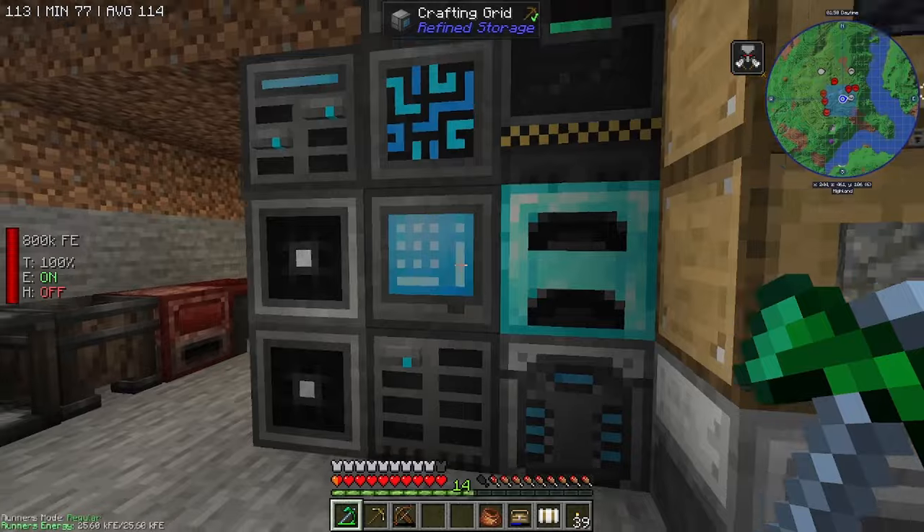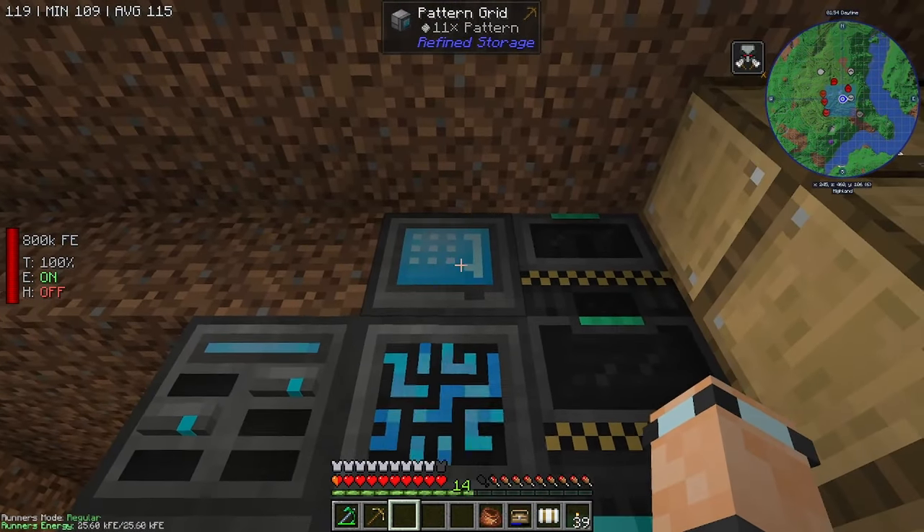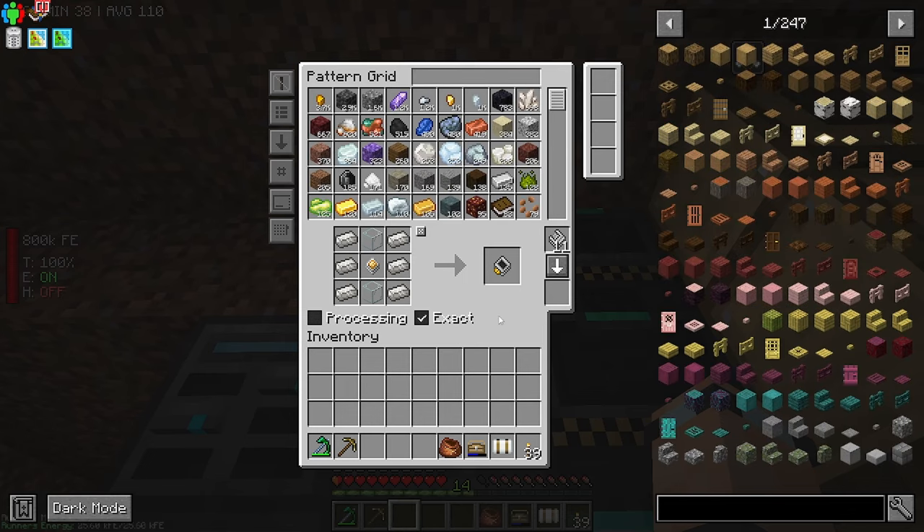So, crafters. You need one of these things called a Pattern Grid. You're going to be probably spending a lot of time in the Pattern Grid if you're going to do lots of automation using Refined Storage. There's the equivalent in Applied Energistics as well — I think it's called a pattern encoder or something like that. There are a few bits you can do in here.